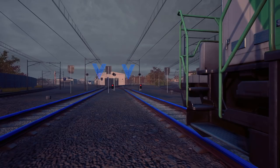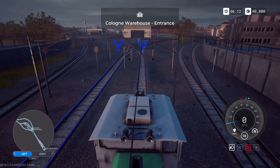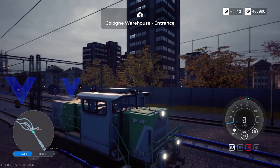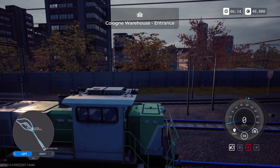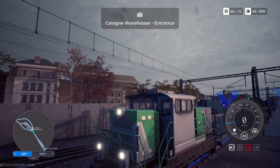This is our loco - this is what we'll be travelling around in. We can have a look around. There's our driver sitting in there looking confused - he's got a little less hair than me, but not by much.